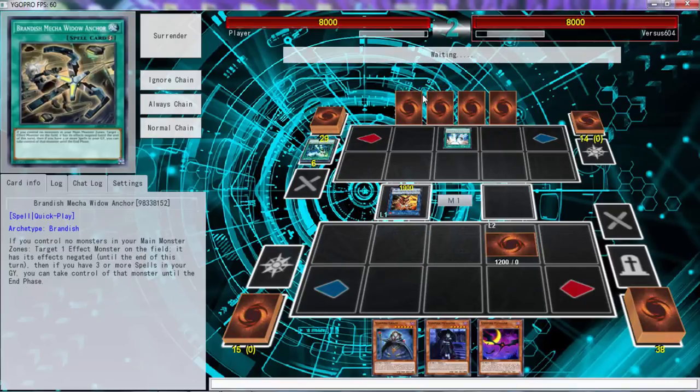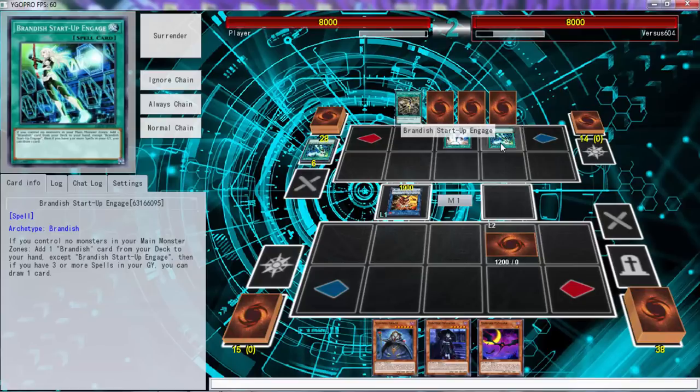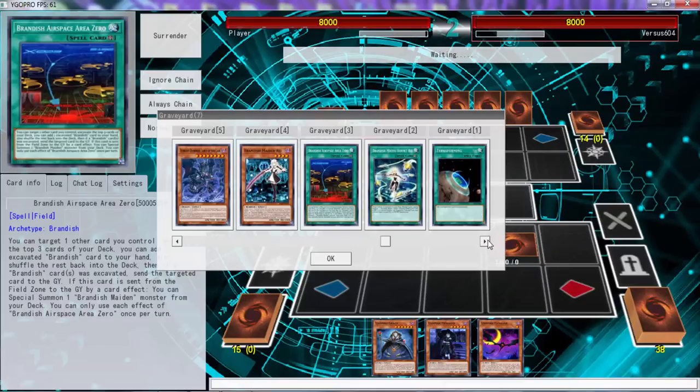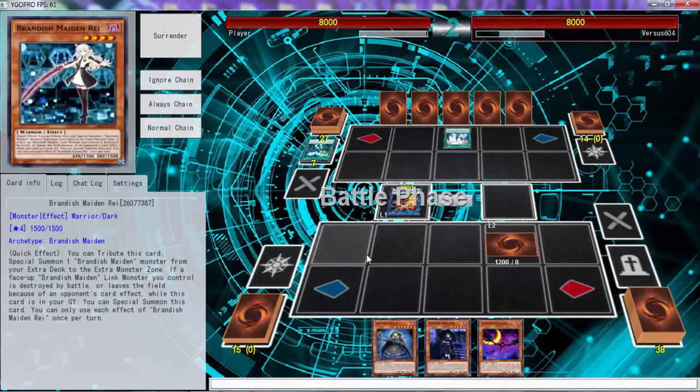Excuse me — target effect monster on the field has its effects negated, if you control through more spells take control of it. That made no sense. Oh, you already had an Engage — you are a good individual man. When you play against people like this you just learn how to win. God, that's unfair. Now that right there is unfair. That was a waste of cards though — I definitely would have attacked first.